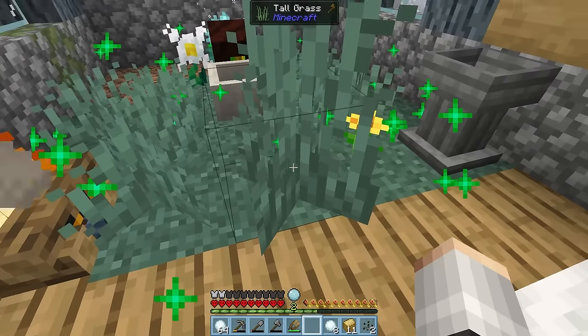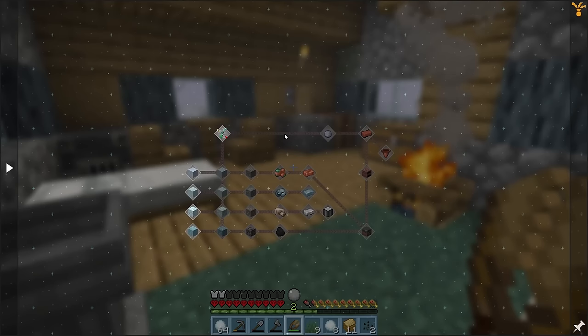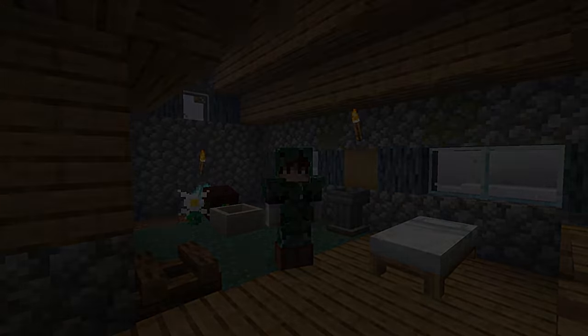The last thing to complete in this chapter is to use some shears on some grass, and that's chapter complete. Our next task is gonna be working on ore generation and processing, which we're gonna need a lot more space and a lot more mana. So let's get that done, and we can move on to the next chapter.